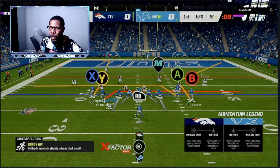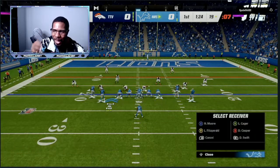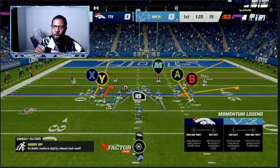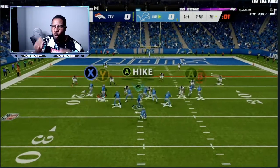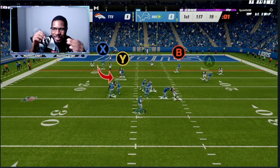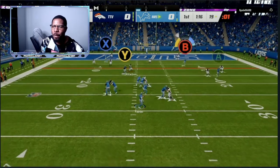It's going to be some people that spam blitzes — spinner, spinner, spinner, all them type of blitzes. That's when you're going to go into the man coverage beaters, which are runs: dive, off tackle — and I have all of them in the playbook.